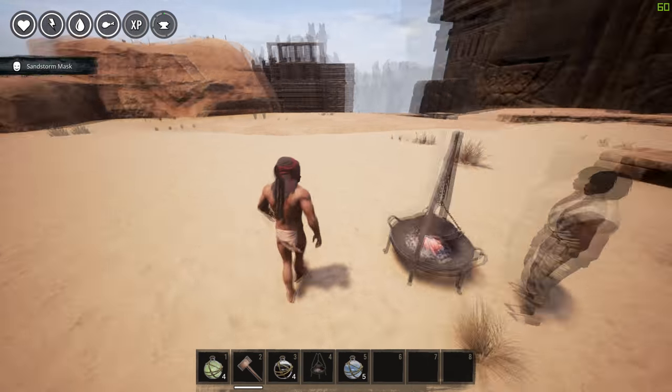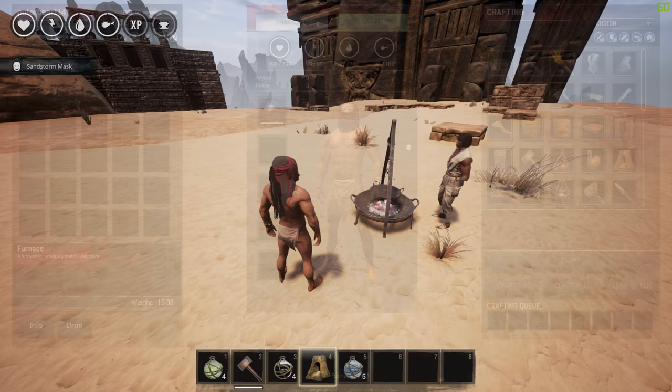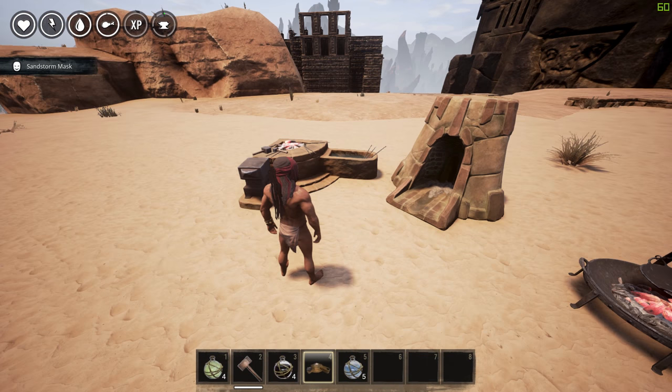Hey guys and welcome to Dayglu — today I'm just gonna get right into it. You're going to need a cauldron, you're going to need a furnace, and you're going to need a blacksmith so that you can make these new fire orbs.